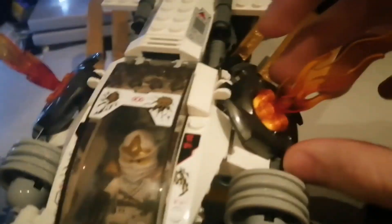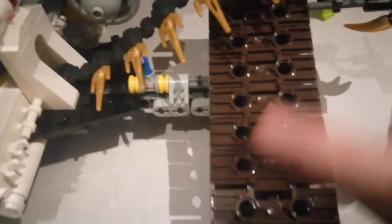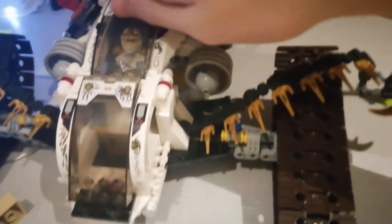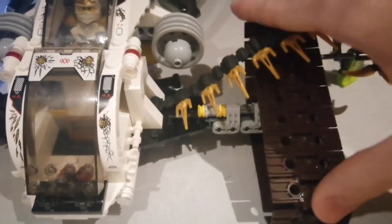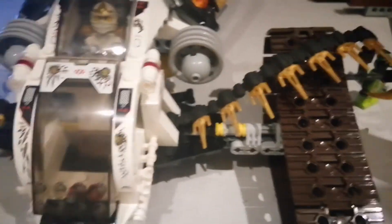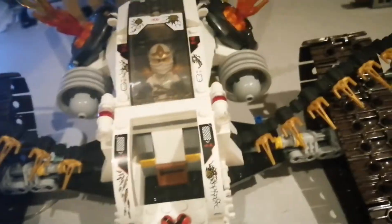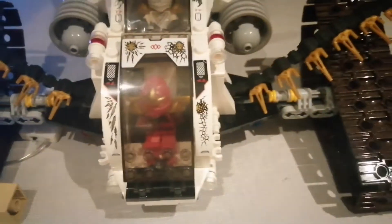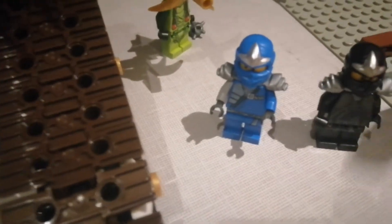The treads do not have rubber on them, so they can't move on hard surfaces too well — that's a flaw with the 2012 sets. You can also fit two minifigures in: you can fit Zane in here, and then Kai over here. You can't fit all four ninjas in, which is sad. So Jay and Cole have the war kit, or they can use their elemental jets.